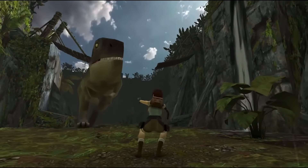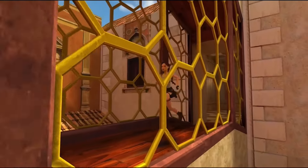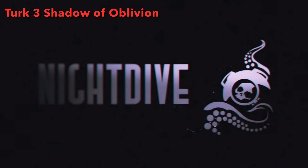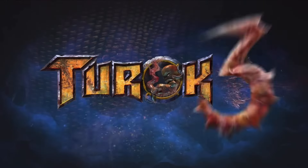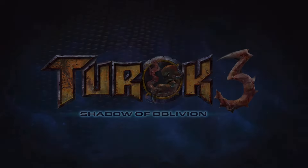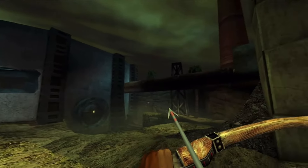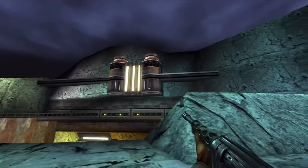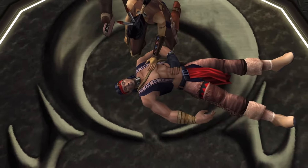Without further ado, here's part one of my list of the best remasters on the Nintendo Switch. Turok 3: Shadow of Oblivion, originally launched all the way back in the year 2000, is a very faithful remaster of the classic first-person shooter adventure game, now presented in HD with modern controls. It's the third in the trilogy — you can get the first two on Nintendo Switch, and they're all worth playing, but this is my favourite.